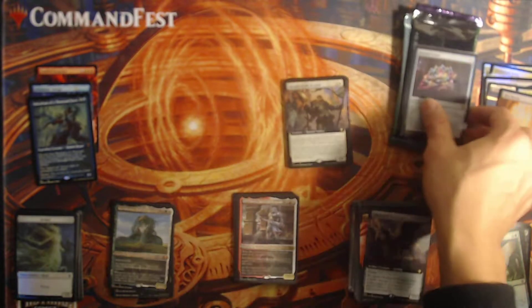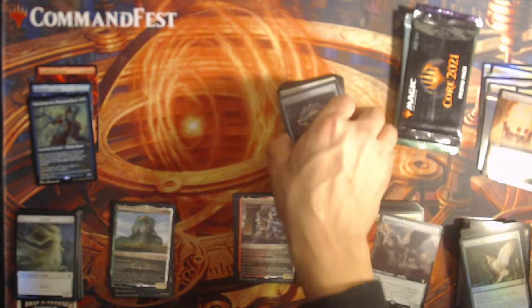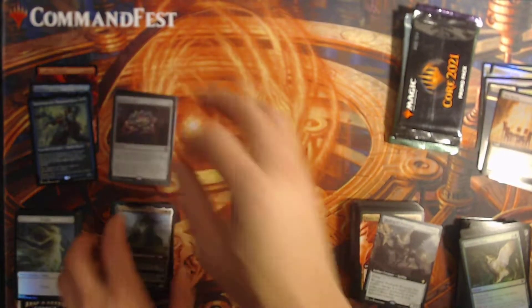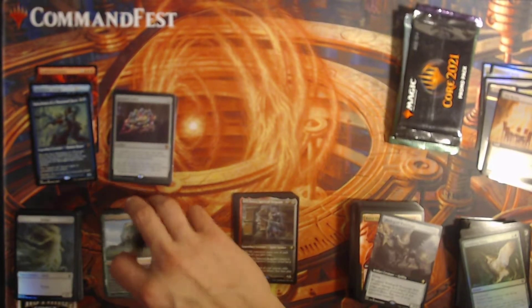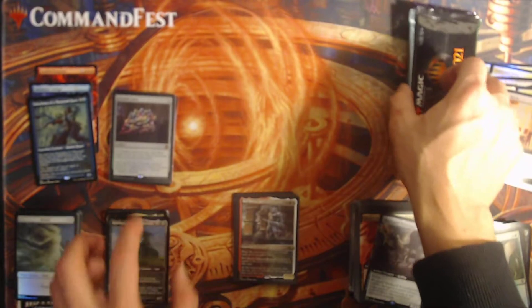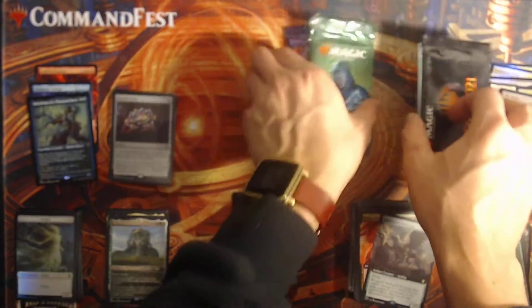What a box! Jeweled Lotus, some really nice hits in there. Quarter uncommon full extended, Jeska's Will, and some great reprints with Timna as usual. She's been pretty good to me — I think I've hit at least one per box. Going to do the promo packs now.